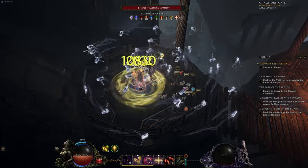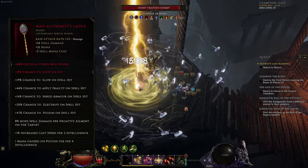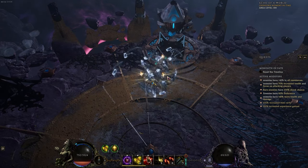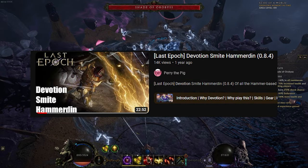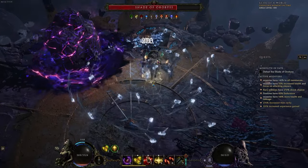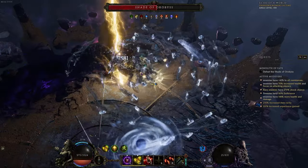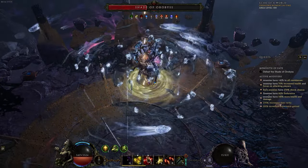This build was a ride. Turns out the Alchemist Ladle works very, very well with Devotion. So if you want to play a much tankier version of this build, I would heavily suggest checking out Parry the Pig's version, the older version, and then swapping whatever wand he has and replacing it with an Alchemist Ladle, like I have. Because Ladle is just absolutely insane with Devotion, as you get most of your flat from Devotion, meaning that the percentage more damage is very effective for your smites, as you can tell.